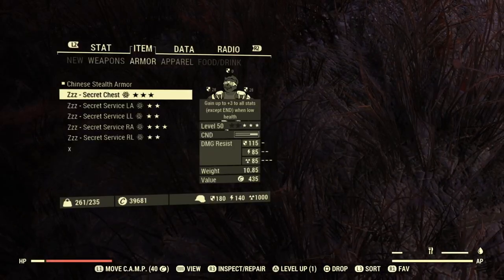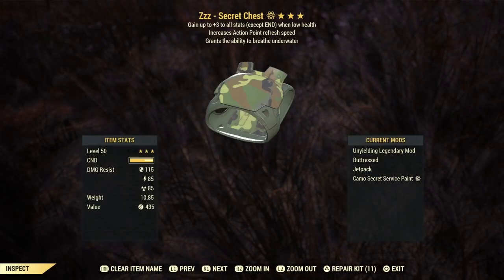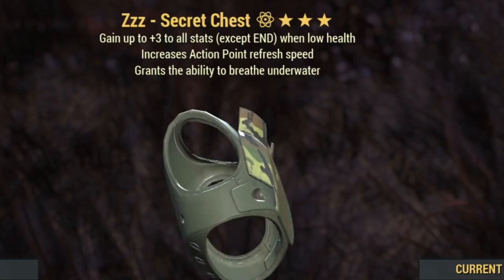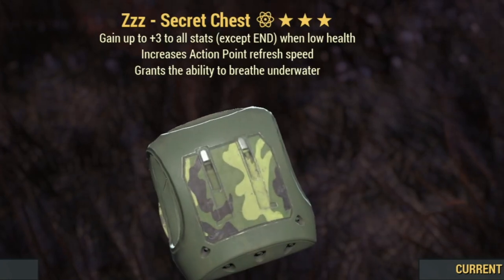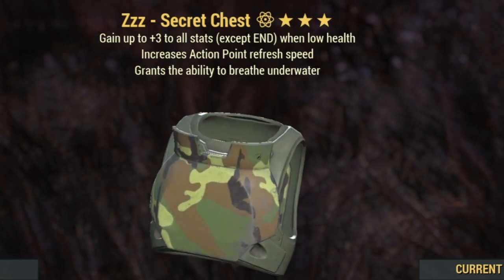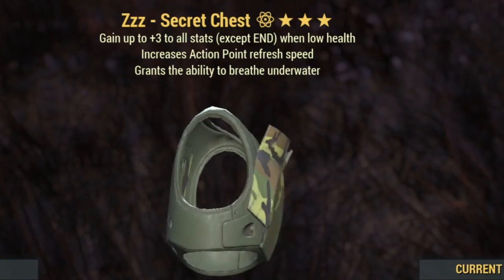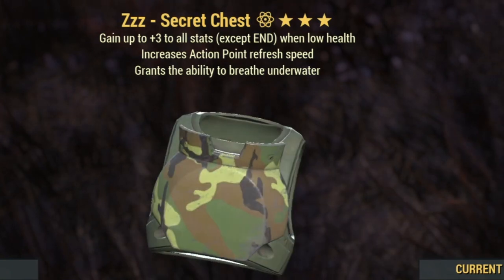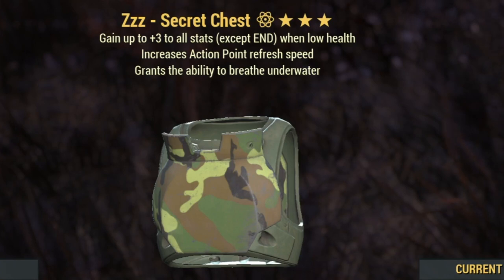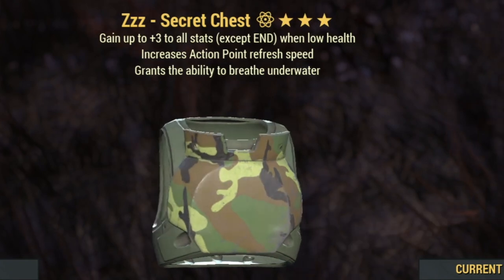If you want to go for a Bloodied Stealth Commando, you're going to need Unyielding Armor. This legendary effect is boosting your stats, except endurance, and you want a full matching armor set in order to work with your legendary perks quite well. As a secondary perk I suggest AP Refresh, and as a third one basically anything that is reducing weight — Weapon Weight Reduction would be perfect, or Camp Weight Reduction, or Wood Weight Reduction. Unyielding, AP Refresh, and the third perk is up to you, but I suggest Weapon Weight Reduction.